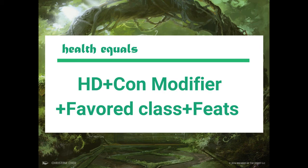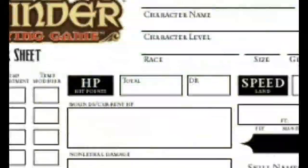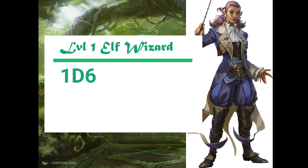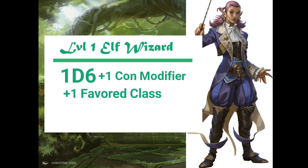This choice is up to you. If you choose health, add it in now and write it here. Here's an example: my level 1 wizard gets 1d6 HD per level. He also has a con bonus of plus 1, and wizard is my favored class, and I choose health over the skill point, giving me another plus 1. My health total at level 1 will be 6 plus 1 plus 1, equaling 8.